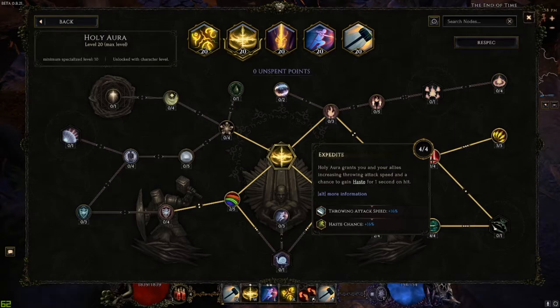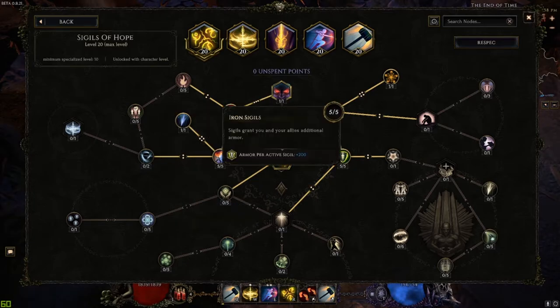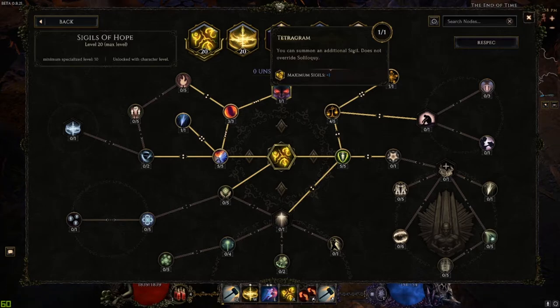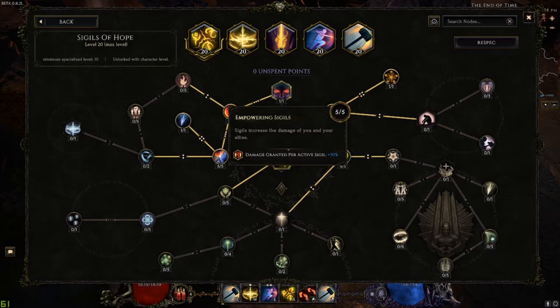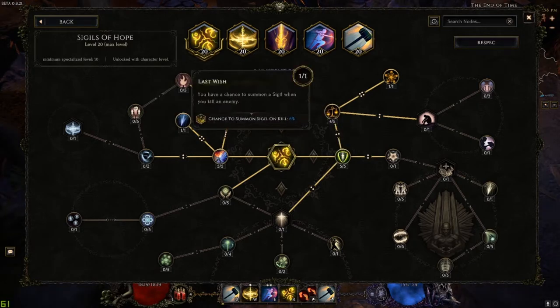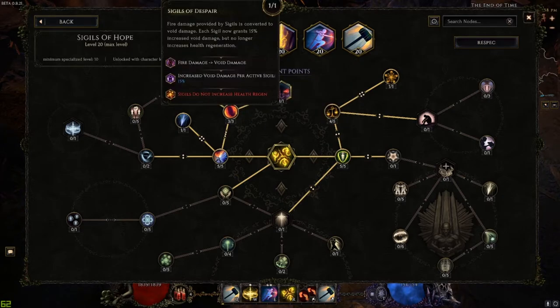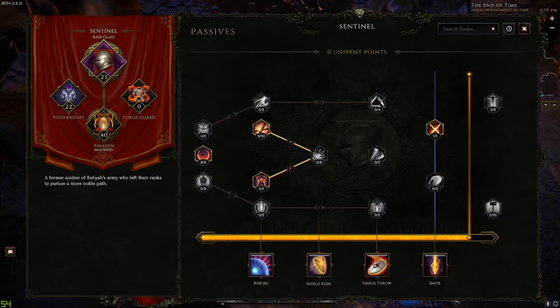For Sigils of Hope, take Iron Sigils — five points — to unlock 200 armor per active sigil. Enduring Hope gives more duration per sigil, and Tetragram gives a fourth sigil maximum. Five points in Empowered Sigil gives 30% increased damage per sigil, so 120% total. Last Wish makes it somewhat automatic. Decree of Flame unlocks Sigil of Despair, which gives increased void damage per sigil — 60% increased void damage total.